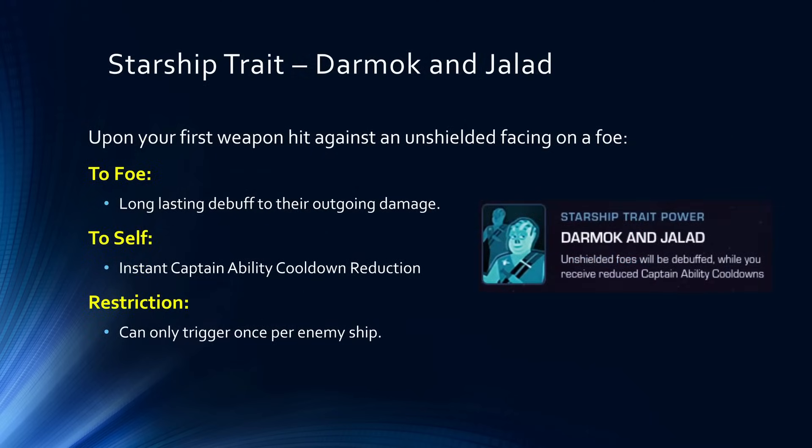The starship trait is Darmok and Jalad. Upon your first weapon hit against an unshielded facing on a foe, you will cause a long-lasting debuff to the foe's outgoing damage, and you get an instant captain ability cooldown reduction. The restriction is that this trait can only trigger once per enemy ship. There's a limitation that will hurt in some situations, but it'll be interesting to see how much of a debuff that is to foe's outgoing damage and what cooldown reduction it provides. If the numbers are good, this might be a decent trait for a tank build, but without numbers it's really hard to say.